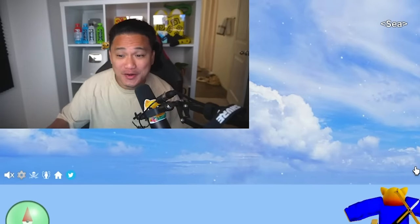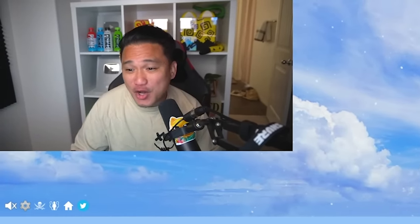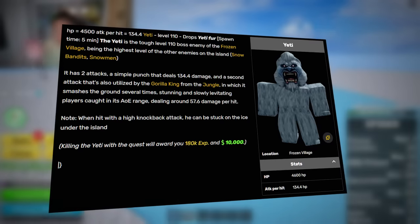So what makes this hardcore? Every time we get defeated by the boss or they despawn, we have to give a random player their permanent dream fruit — not just a regular fruit, a permanent fruit. Yeti is level 110.